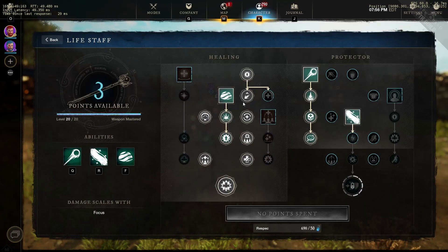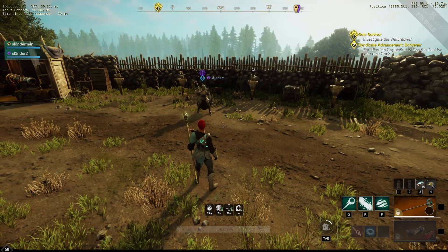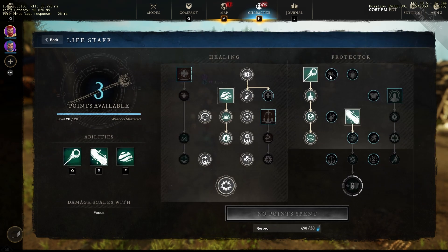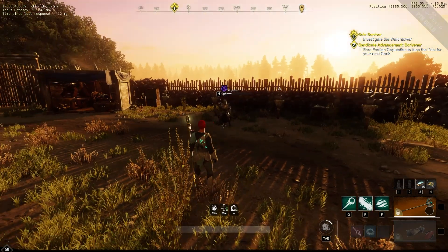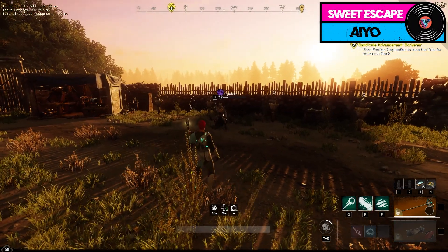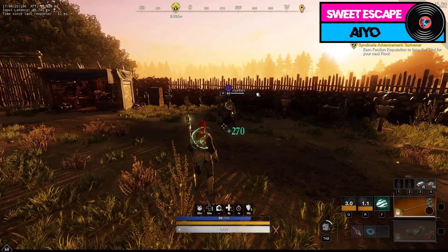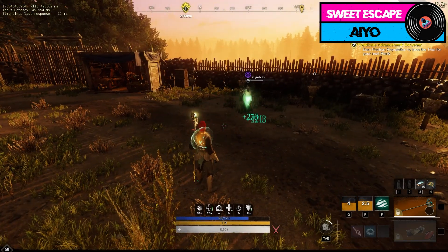Now we're going to test Lights and Brace. We go back to 400 focus with no extra buffs — no Bend Light, no Protector Strength — just flat heals with Orb Protection on the target. Base Lights and Brace with one buff on the target comes out to 4213.